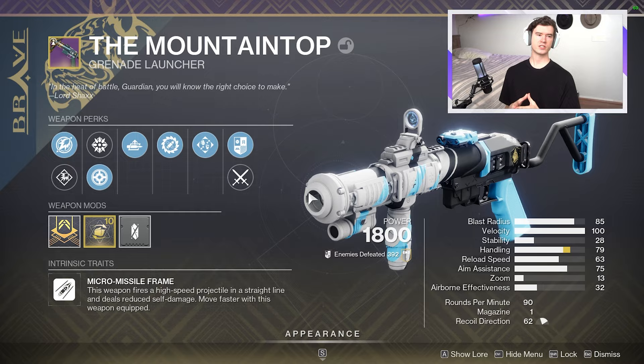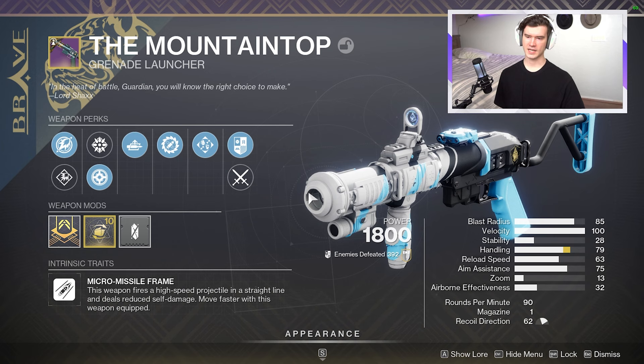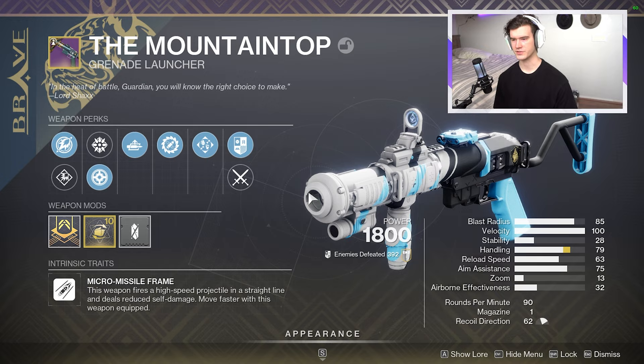We're going to get into some damage testing. I tested on two bosses — technically three. One is Carl from the Nessus Lost Sector and the other is the Ogre in Grasp of Avarice. As a disclaimer, Carl in the Nessus Lost Sector might actually be considered a boss now, so boss spec would work on him. For this testing I went with major spec, and I got the same numbers from a friend who didn't have any spec on at all, which is a bit weird.